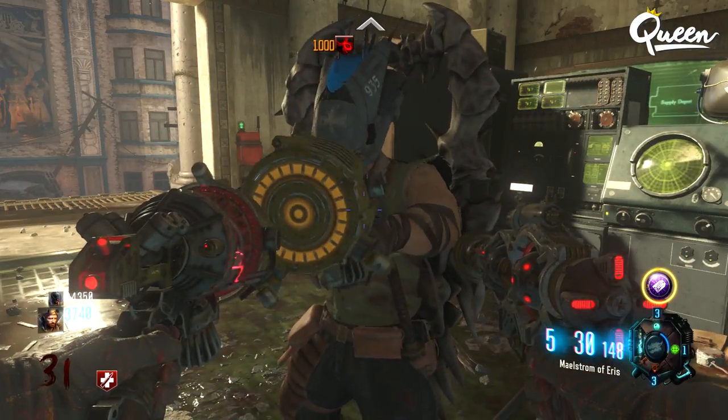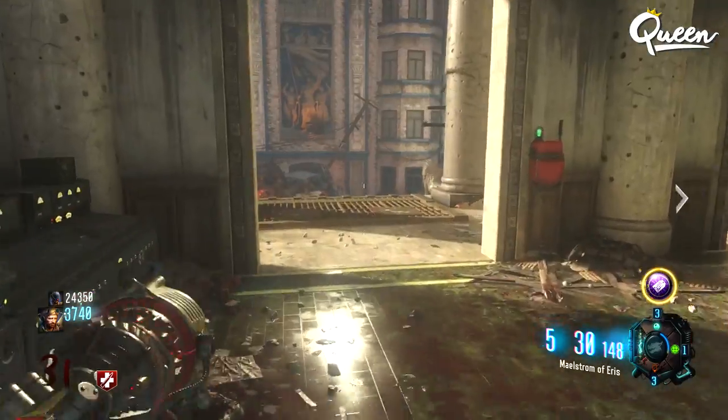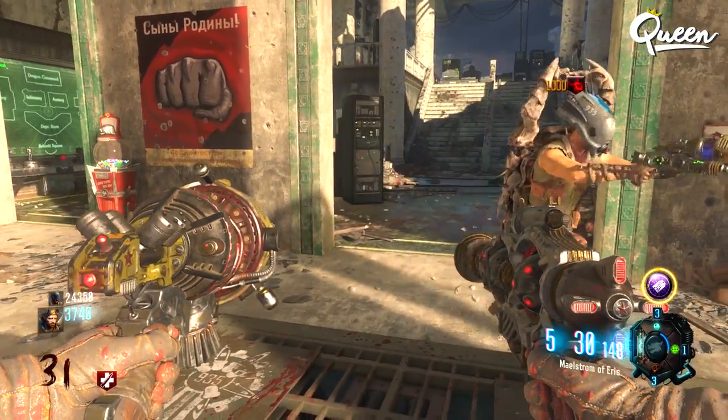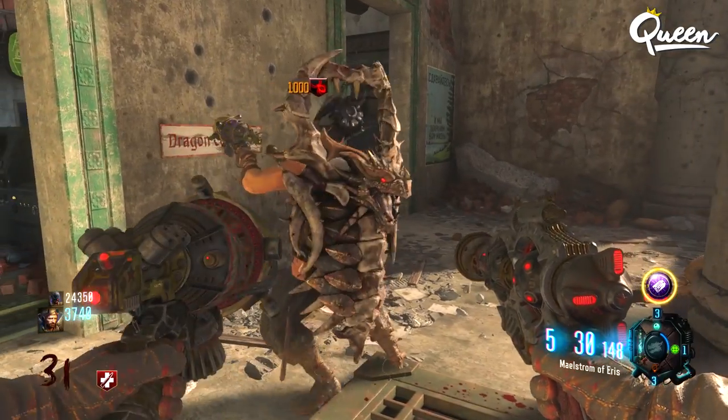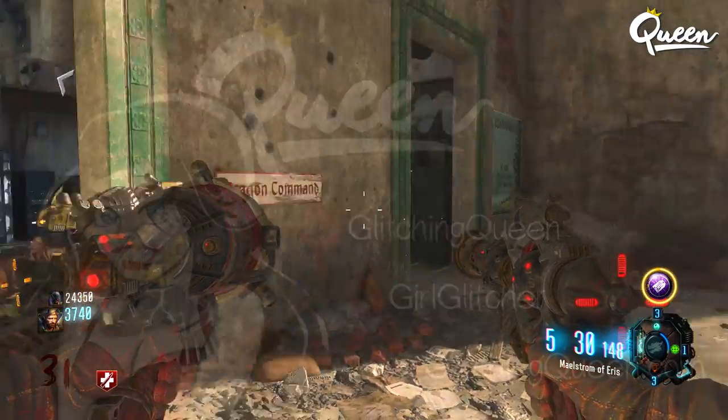You can repeat the same process to get the fourth player the ray gun. Just have all three players get on the dragon and the last player can hit the box and hopefully they'll get it. I would recommend that the people who do have the ray guns go ahead and pack-a-punch it — it might make it a lot easier. I hope you guys enjoyed this and we'll see you next video.